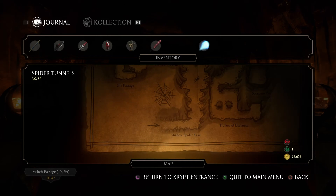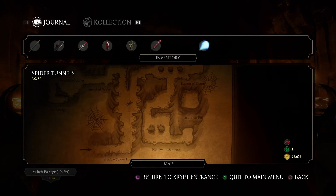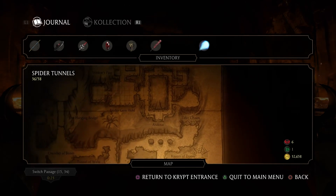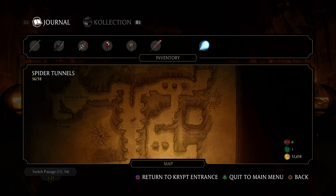Scorpion Pits — that will be where you get the gem. Did I mention you need to get the gem in the Spire Gem Hold? You'll have to get the Scorpion Spear to get that.